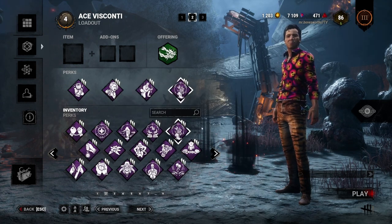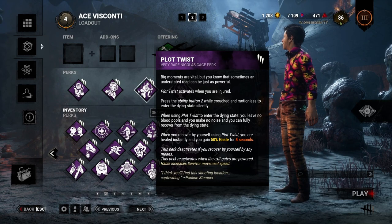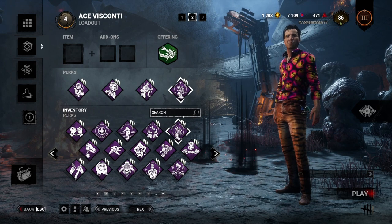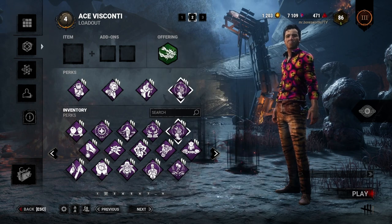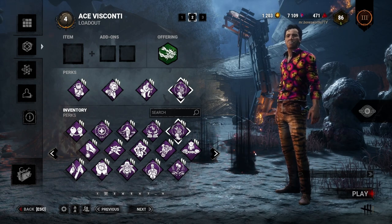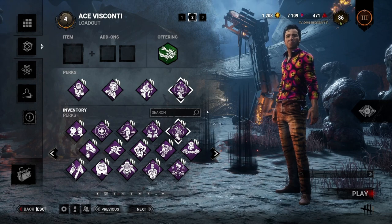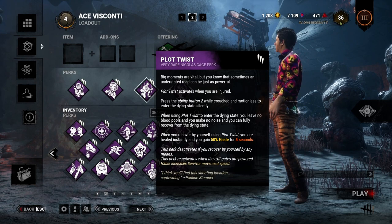The third perk, which falls into both stealth and healing categories, is Plot Twist. Whenever you are injured you can force yourself down, and when you recover you get a full health state back. The person that unhooked you can go do a gen or totem, and you'll be back up for the fight without worrying about being tunneled out.